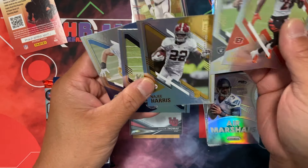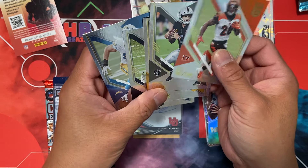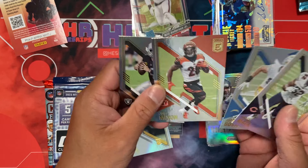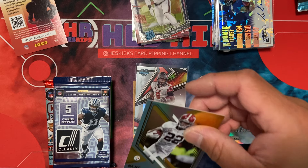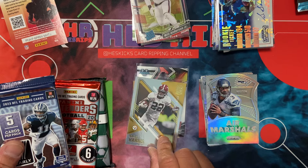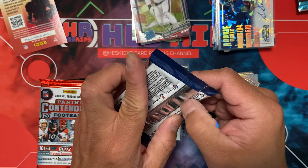Oh, this year was different — that's right. There's a Najee Harris rookie. I forgot this was a different year. So that was Elite First Off the Line 2021, that's why we see Najee. This is kind of nice because the rookies back then were actually numbered — so that one's numbered to 999, 599, or something in the 99s.